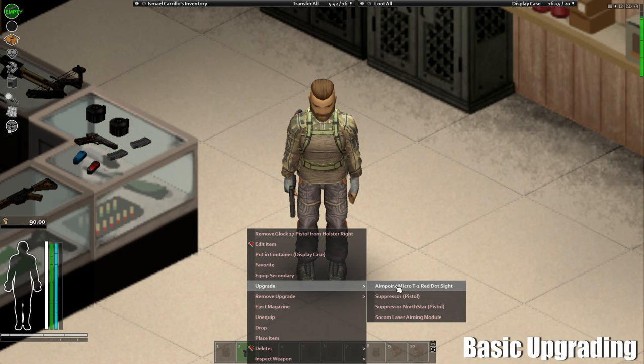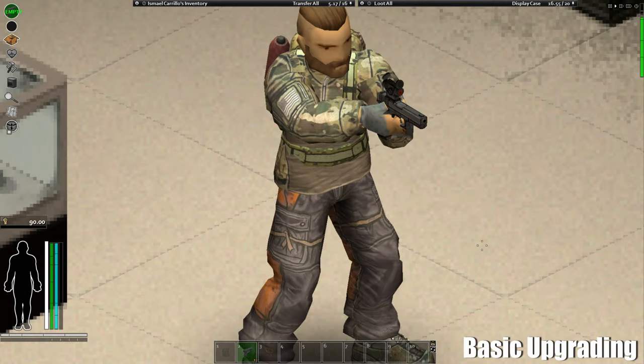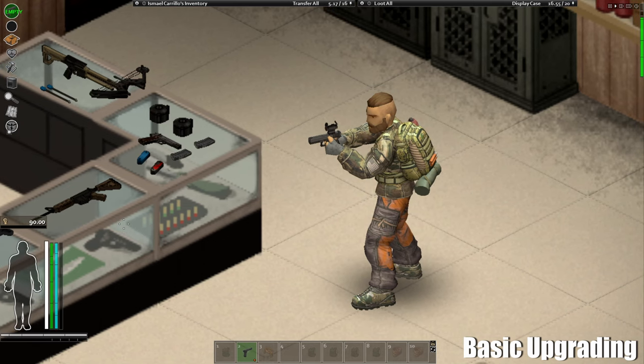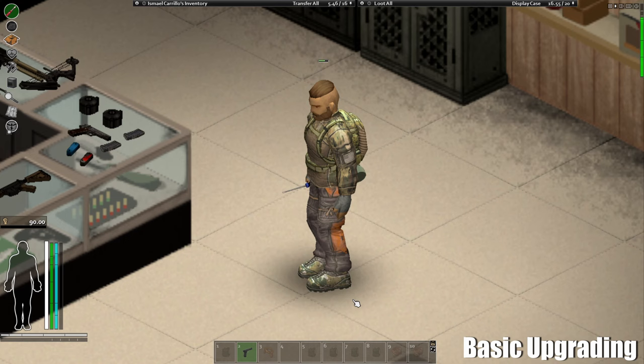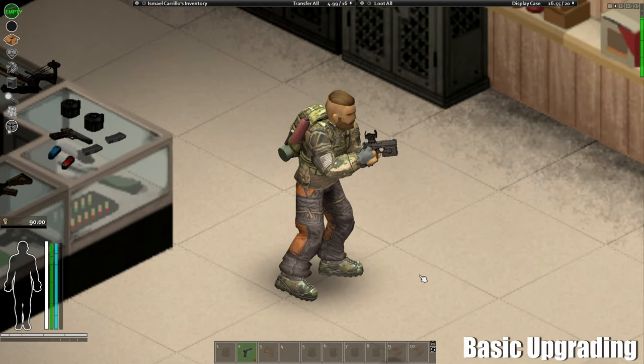Right-click on the weapon and you'll have your upgrade options. Let's start with the scope — I've added a scope there, which means I'll have better aiming when shooting this weapon. Now let's upgrade with the laser. Not every weapon can be upgraded with lasers — for example, an old school revolver might not support it. I've got the laser added as you can see.